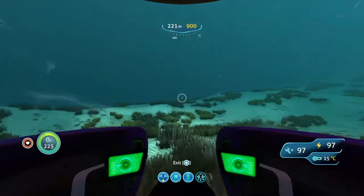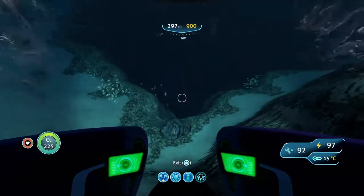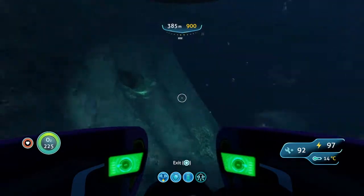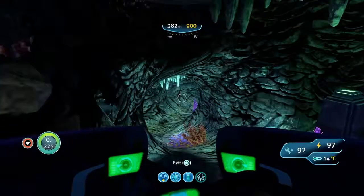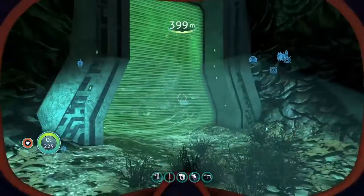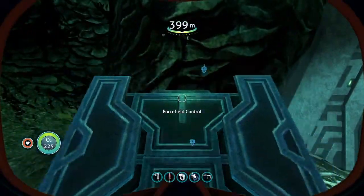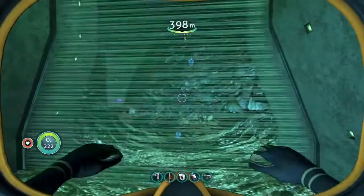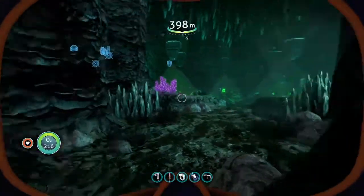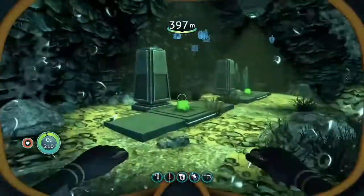The dunes will be located just past the mushroom forest. Once you hit the dunes, stay as low as possible to try to avoid detection by the reaper leviathan. This massive crater is where you will find the meteor and the entrance to the cache, lit up by the light. Inside the cache we will find ion cubes and a data terminal. Inside the cache we also have to find the geological drill for the checkpoint.